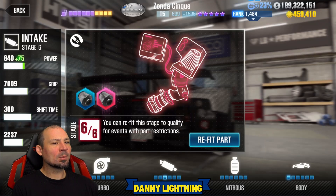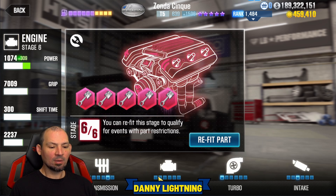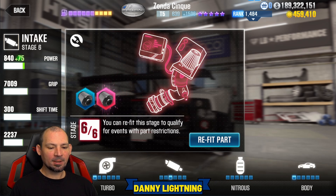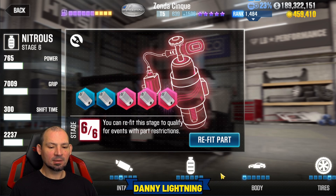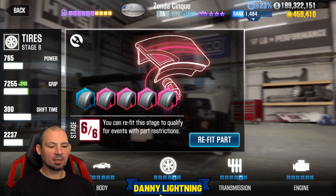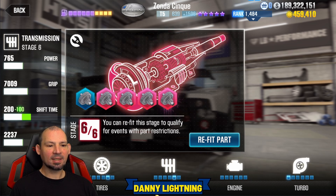For the live racing tune, we're going low performance point, high EVO upgrade — we've got it up to 1,596 EVO. Engine back to stock, turbo to stage 1, intake to stage 3, nitrous on stock, body stage 1, tires stage 5, transmission stage 5. You might be able to squeeze a little more out of it by putting tires or transmission up to stage 6, but we're trying to find a good low PP high EVO tune that doesn't require any stage 6 parts.